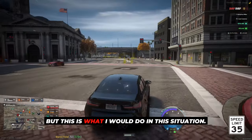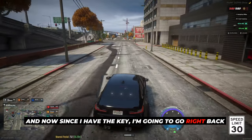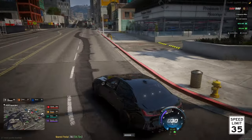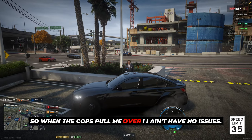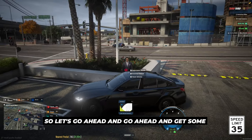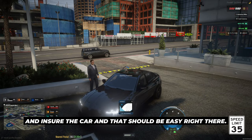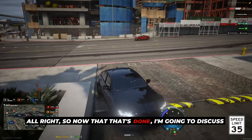Now since I have the key, I'm going to go right back over to the dealership and get my car insured and registered, just so when the cops pull me over I don't have any issues. Let's go ahead and get some registration and insure the car. Boom, all right — that's done.